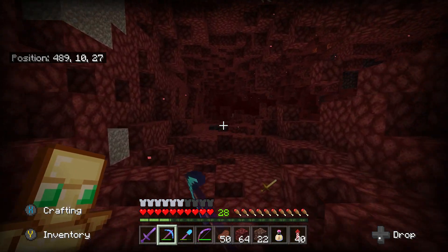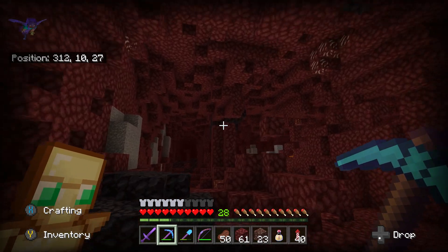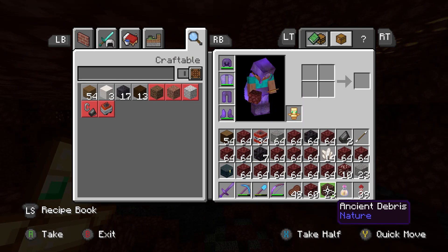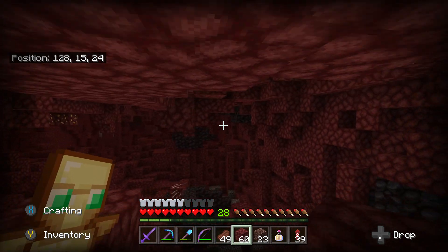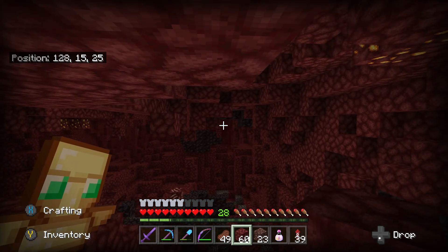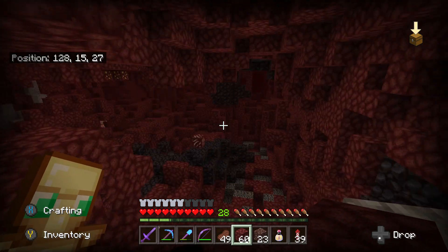I've also got plenty of blackstone here if I ever need it. Walking back down the tunnel slowly, I spotted a missed piece of ancient debris - just a single vein, giving me 23 total. One important thing I forgot to mention: I do this on Y level 15. A while ago I asked the comment section which level is best, and I used to do it on Y level 13, but a lot of people suggested Y level 15 and I think it is definitely more efficient.